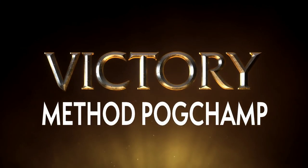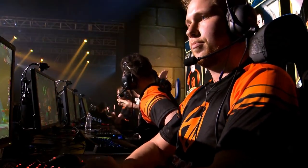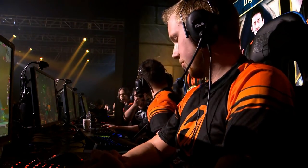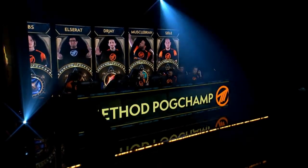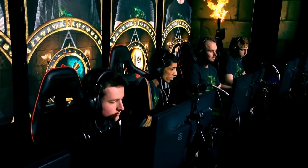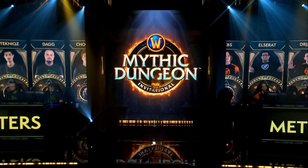Method Pogchamp continues that trend of clean play — six maps in the last two days, just two total deaths. They look absolutely terrifying to face. That was just a clean, flawless run. They had an unconventional route at the 40% trash — most people kill those golems at the start — but they knew exactly where each person had to be and what they had to be doing. Gall Strotters had a pretty clean run themselves up until that devastating Mana Devourer pool. Once it doesn't work the first time without cooldowns ready, it's just devastating.